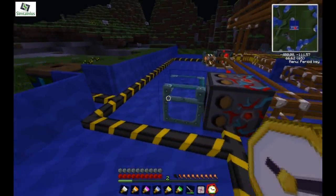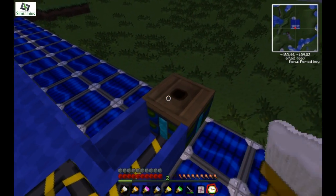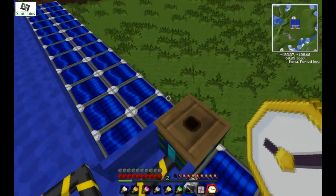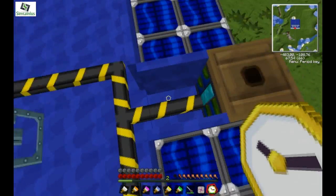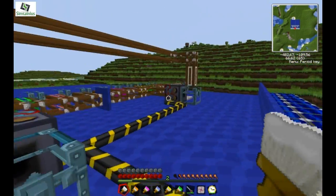I'm gonna briefly explain how the sorter works. The sorter needs electricity. I've connected it to a bunch of solar panels — just gonna make it day. The bat box is then connected to these three sorting machines.